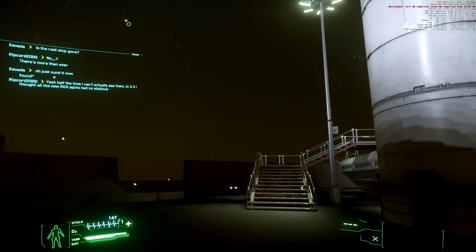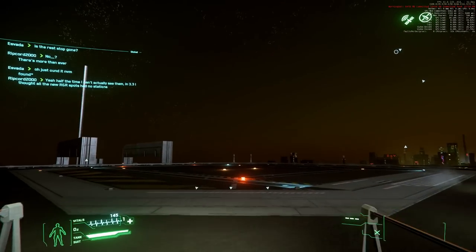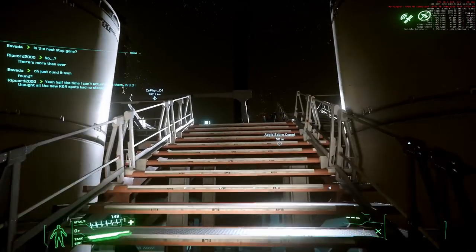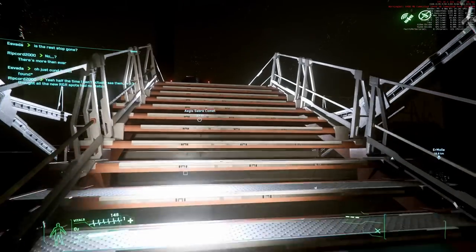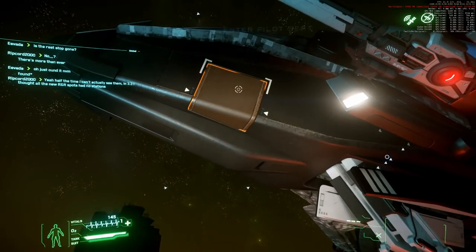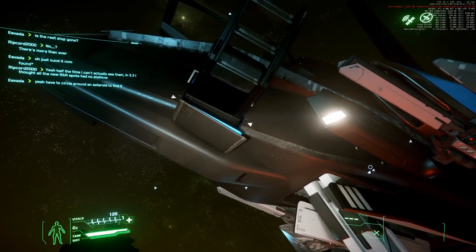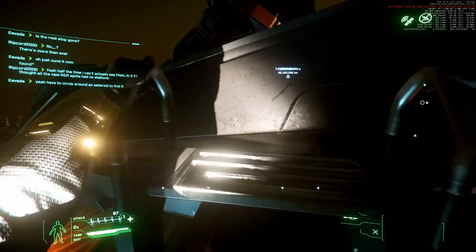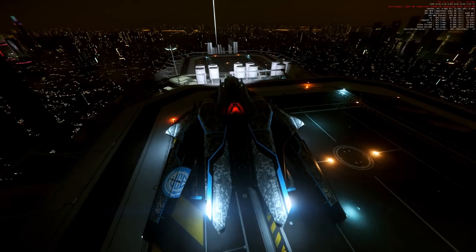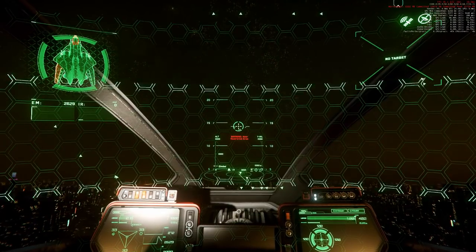Let's see if we can take off again and if I can get into the cockpit. This works fine — CIG magic. Our left wing is damaged in the front. Let's see if we can take off. Maybe our controls work again, I'm not sure.